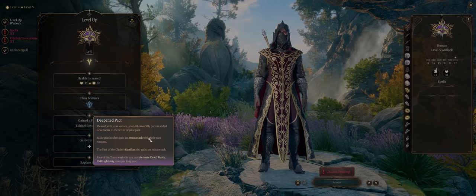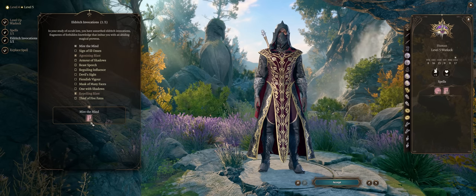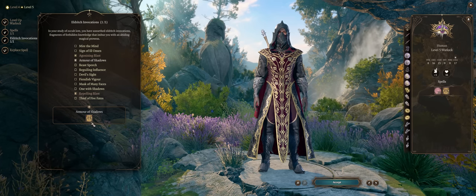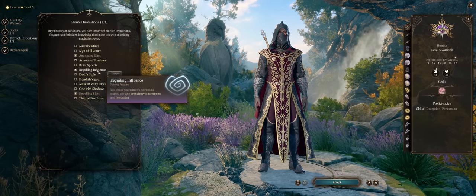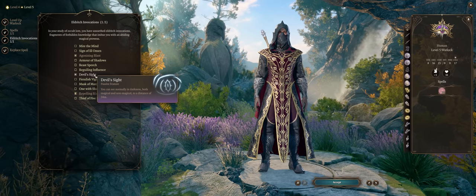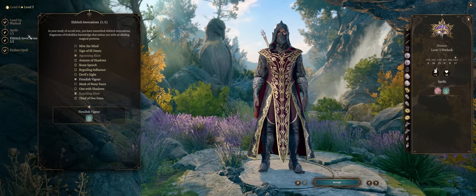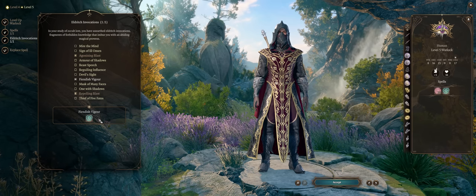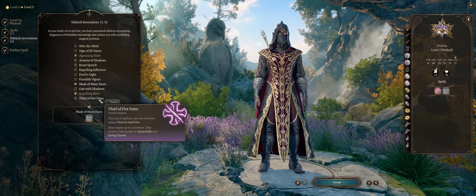You'll get more Eldritch Invocations at level 5 with an expanded list. Mire the Mind can grant you Slow — one of the best crowd control effects. Sign of Ill Omen grants Bestow Curse, not that helpful. Armor of Shadows provides Infinite Mage Armor. Beast Speech grants Speak with Animals. Beguiling Influence is quite handy for Proficiency with Deception and Persuasion, great for skill checks in dialogue. Devil's Sight provides Superior Dark Vision. Fiendish Vigor grants False Life at will, but if you're already a Fiend Warlock, your passive at level 1 already does the same but better, as temporary hit points don't stack from different sources.